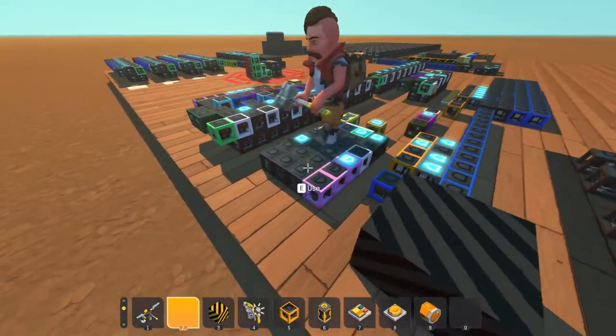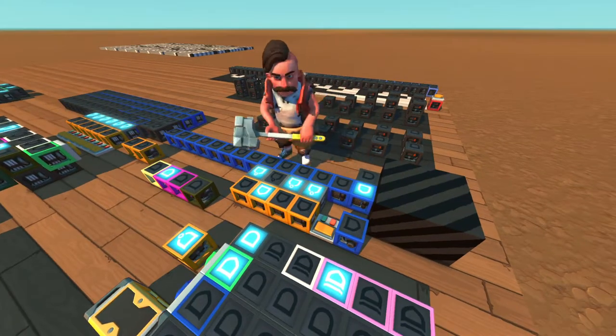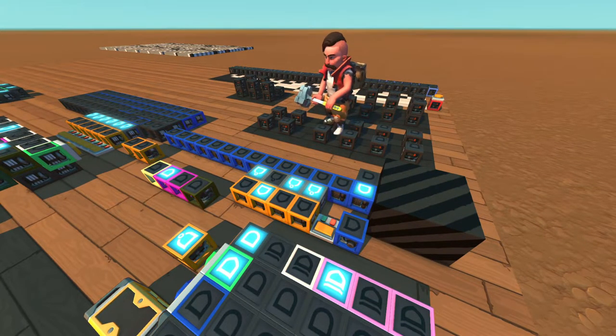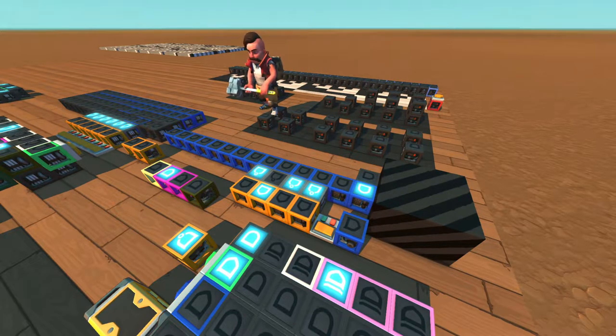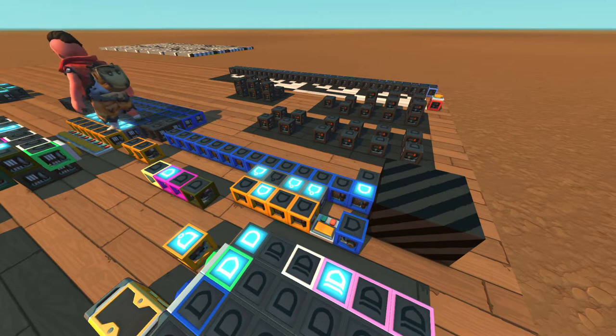Yeah, so I would call this the step counter — or clock counter works too. I've got a little multiplexer here that takes input from the step counter, which makes it possible to have instructions that take more than one clock cycle to execute. So if you want to, say, load a value into the B register and then add that value to the value in the A register, you could do that with one instruction, whereas in the Turbosnail it would take two instructions to do the same thing.